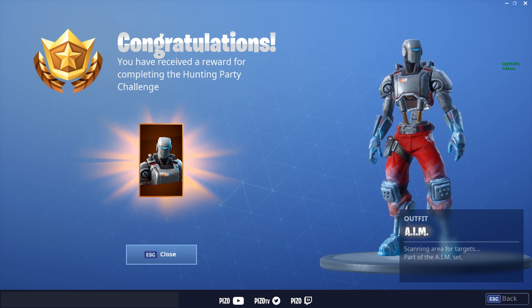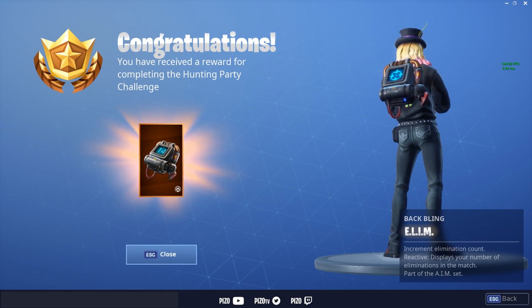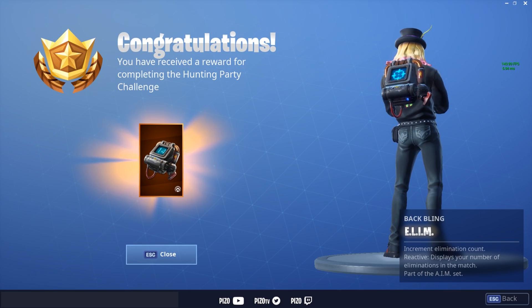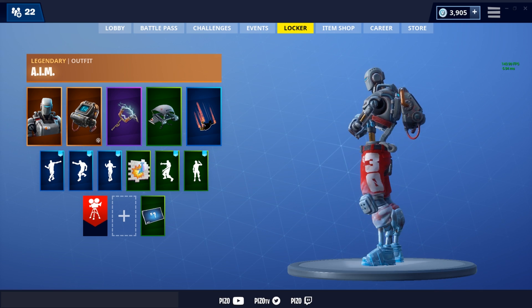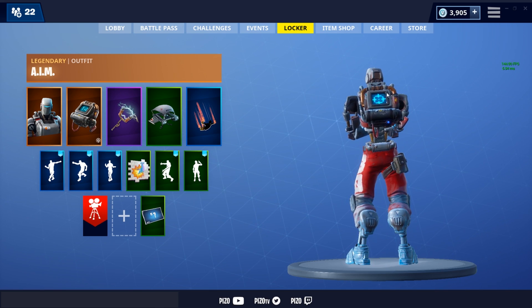We're going to be the Terminator — we got a back bling for the AIM outfit. Very catchy — Fortnite AIM and elim. This outfit's looking kind of tough, and the back bling displays the number of elims you have. We'll see if we can get a few and show you what it looks like in game.